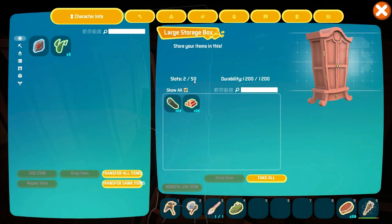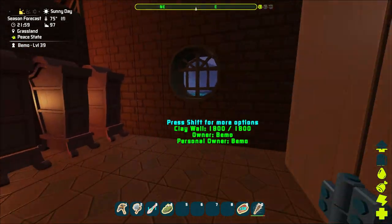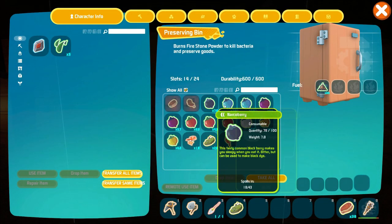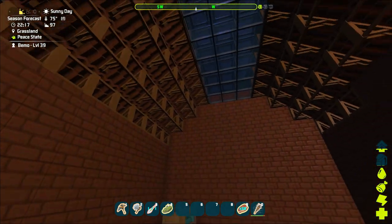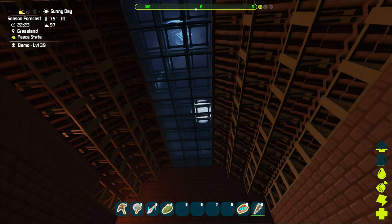Look at the storage cabinets - I went ahead and grinded and got those unlocked so they hold a lot more than the other ones. These have 50 slots; I think the other ones we were using had only 15. That is a huge upgrade. And I have a fridge - kind of helps to keep our stuff from spoiling all the time. It's got 24 slots, not too bad. I did get a bed put up too.